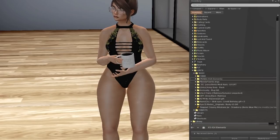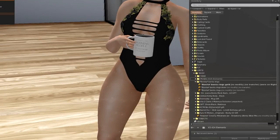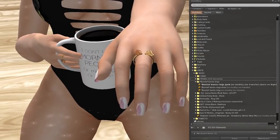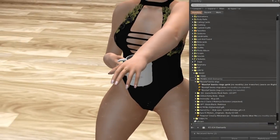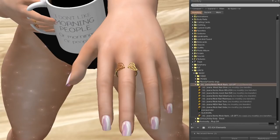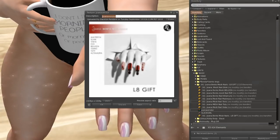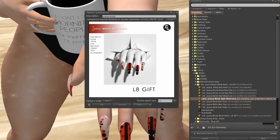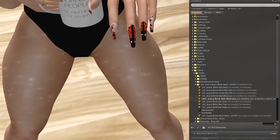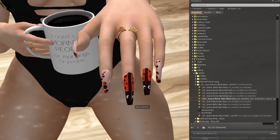From Bonita we have rings — here are the rings for the left and right hand. You can get them in gold or silver, really cute. From Joanna we get nails — you have them for different bodies. I have a Maitreya so there they are. I'll show you the nails — let me put my nails down.